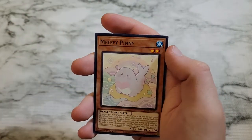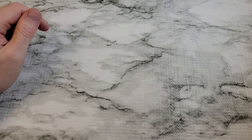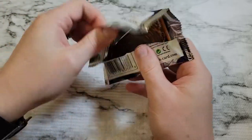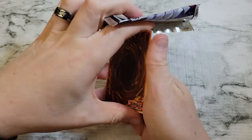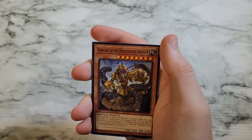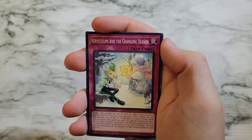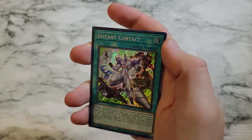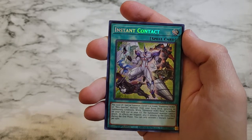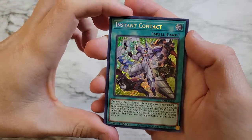We got Morphtronic Converter, Sprite Red, Tear Laments Merli, and Melfie Penny to wrap out that pack. Taking the top pack from the right side now — let's just see if this set is mapped or mappable. If it is, we'd see a secret rare here as well. We got Cross Keeper, Vanguard of the Underground Emperor, Scar of the Vindred, Vernisylph, The Changing Season, Instant Contact — and a secret rare!